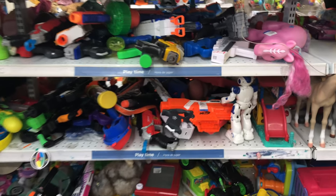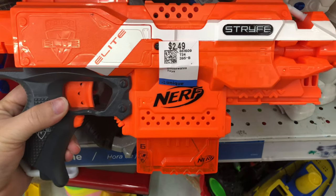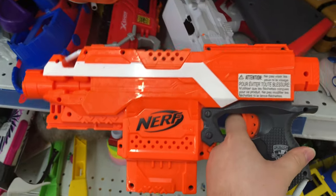Alright, here we are. First stop of the day and we're already starting out strong. We got ourselves an orange Elite Strife here for $2.49 with its magazine. This thing is in really nice shape.